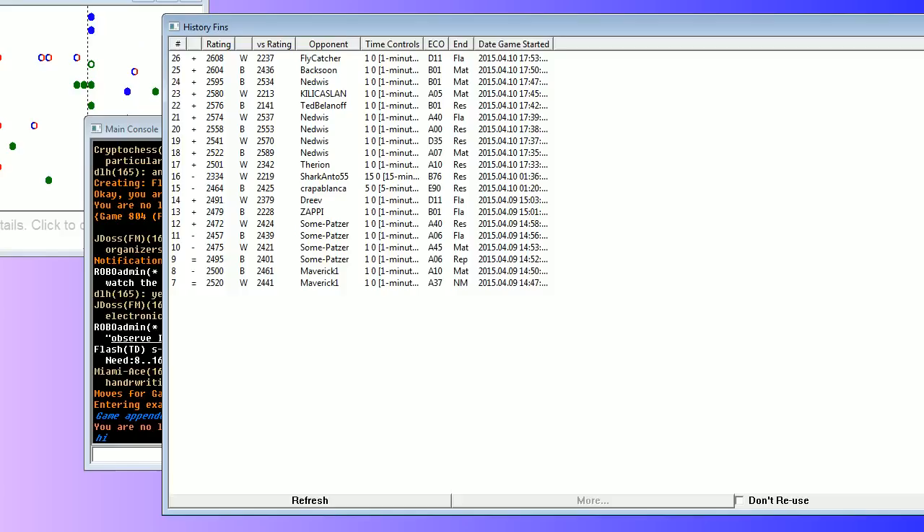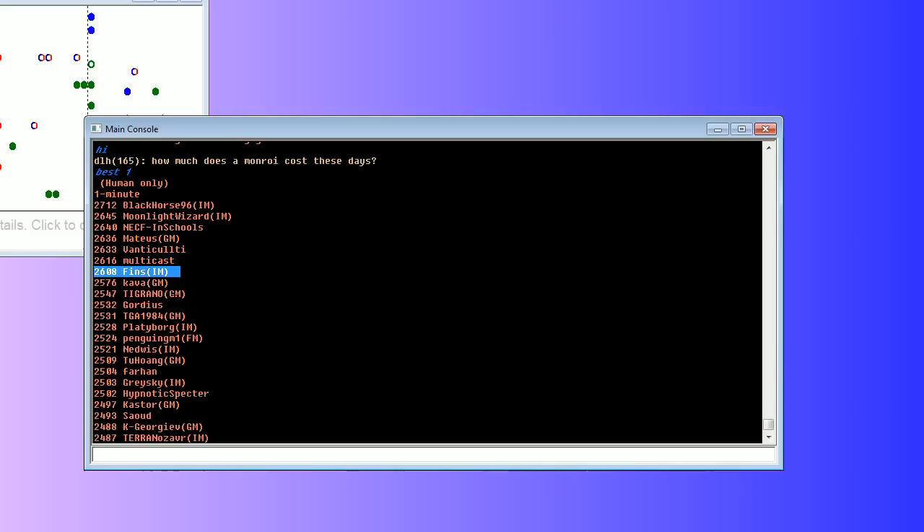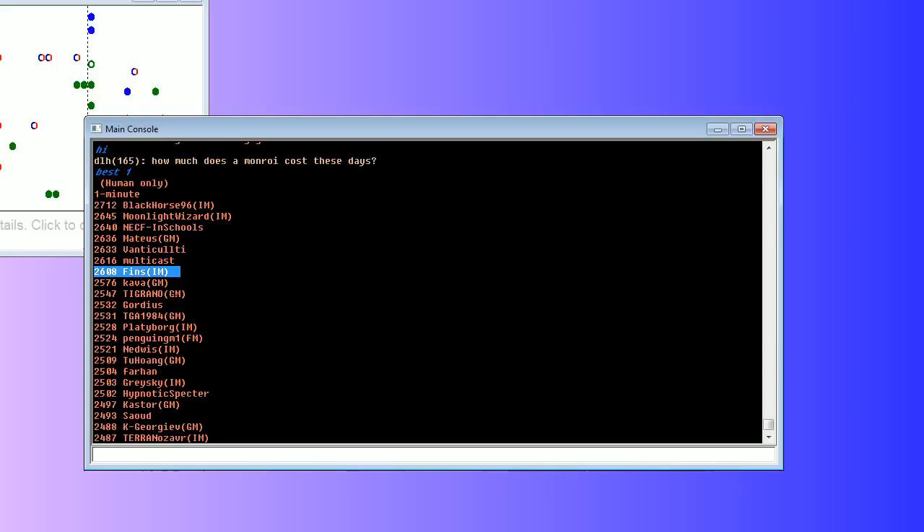Okay, 26.08 after that game. Let's tabulate the results of the session — I played 10 games and went 10-0, so awesome session. We pumped our rating from 2491 to 2608. Let's take a look where we are on the best list — I'm hanging out at number 7. Some good players up there — you've got MVL sitting at number 4, Blackhorse96, Moonlight Wizard, NECF — all those guys are really strong. Vanticulti, Multicast — I've played all of those guys, so that's fun. Maybe I'll get them soon. Platyborg — my nemesis — this guy has been owning me lately. Alright, I hope you guys enjoyed this bullet video — I'll be back tomorrow with another one. Thanks for watching, guys. Bye.